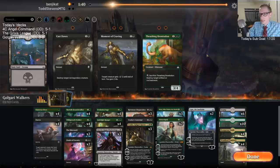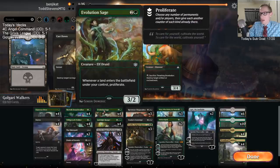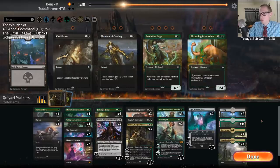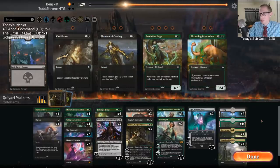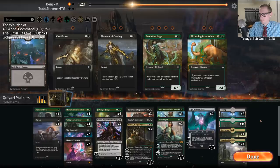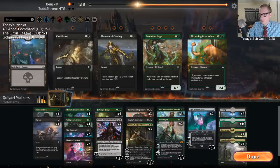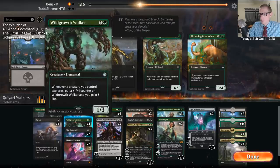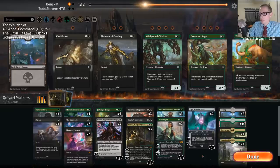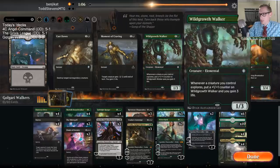We're at 45 cards and we're dead. That's not even going to do it for me. With how much of a battle of attrition this is — things trading all the time — I don't think this is where we want Evolution Sage. That's going to be the first thing that comes out. Maybe I just don't play all these Duresses or Wild Growth Walkers. They just keep bouncing Wild Growth Walker over and over with Teferi.